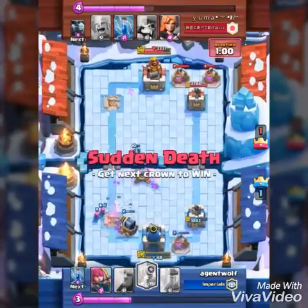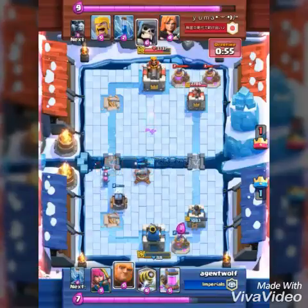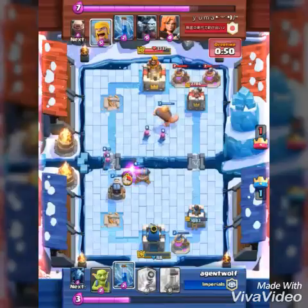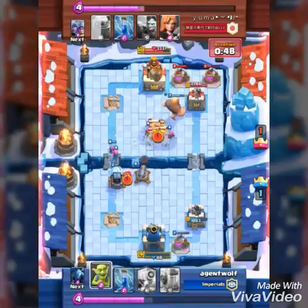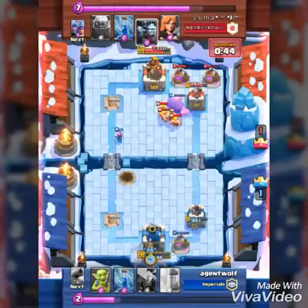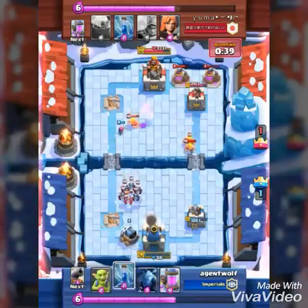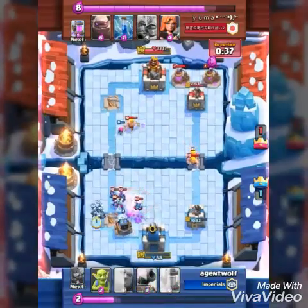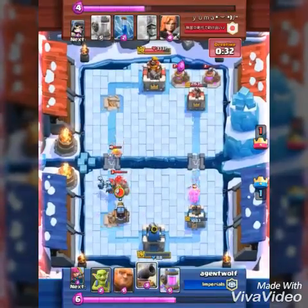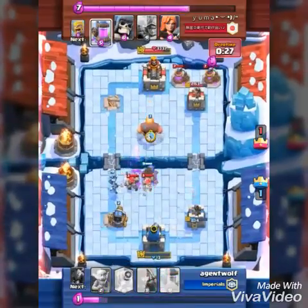I drop down a cannon because I cannot let those three musketeers wreck my tower — he's got two pumps down, I've got one. I decide giant and archers, let's push. He drops his giant skeleton; luckily my cannon was there so it killed it, and some of my archers escaped — well, one of them. He drops his barbarians to kill it. I drop my Sparky. He drops something really dumb, so I zap and put my minions down. My Sparky gets out of this completely untouched. I put down my cannon again — not having any of that golem.